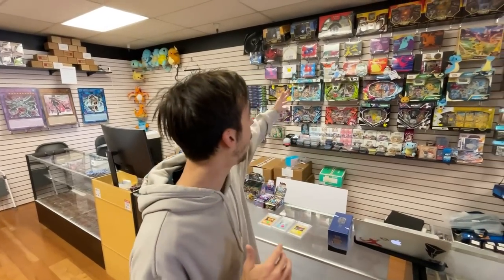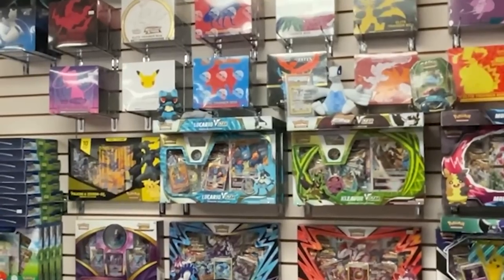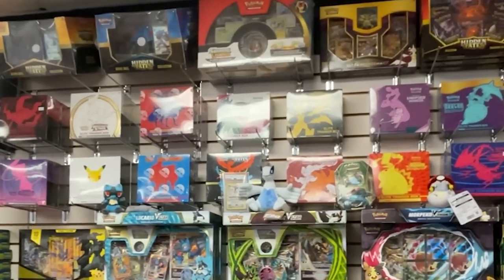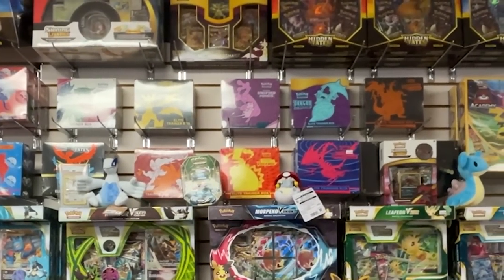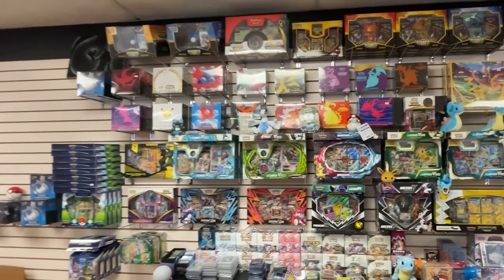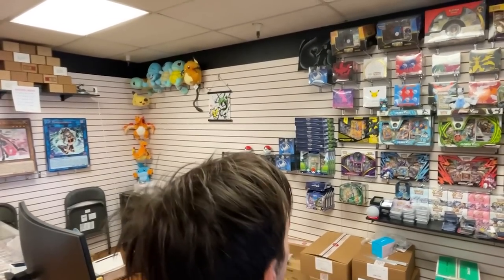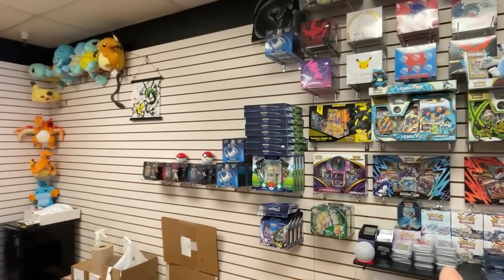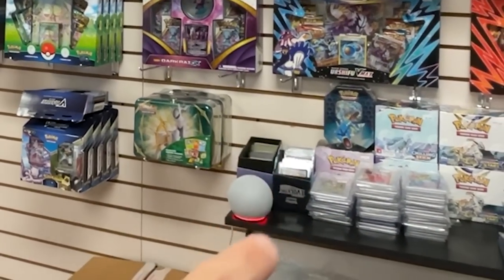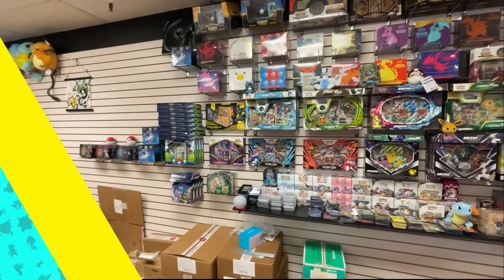Let's pick out something from the wall too. There is so much stuff on this wall right here — tons of old ETBs. They've got Hidden Fates, Forbidden Light, Unified Mind, Dragon Majesty, Champion's Path, all kinds of stuff. I'm seeing the Hidden Fates, but I'm also seeing the brand new Pokemon Go boxes right over there in the corner. And I see this Hidden Fates tin right here. There's four packs in each one of those. Let's get each one and open them up.